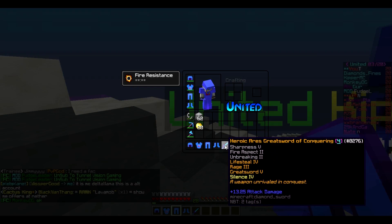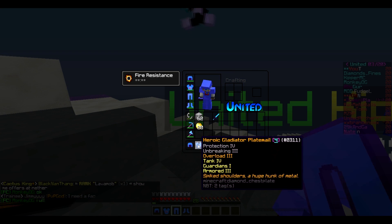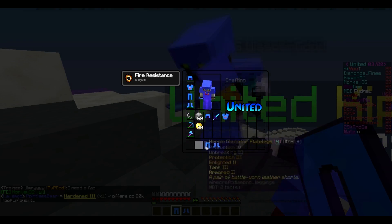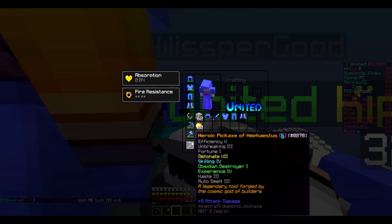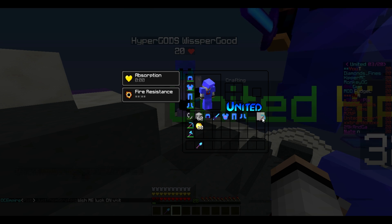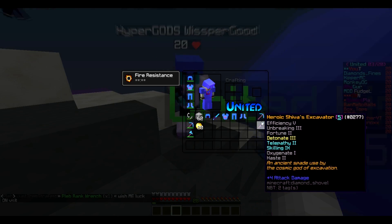Here we go — we got a pretty bad sword, bad boots, bad pants, Overload 3 chestplate — I'll take it — and a bad helmet. Let's do Master Builder next. Oh, Detonate 7, Haste 3, Auto Smelt 3 — GG! That's a GG pick. And then Detonate 3, Haste 2, Shovel — that's better than my Detonate 1 from last episode.